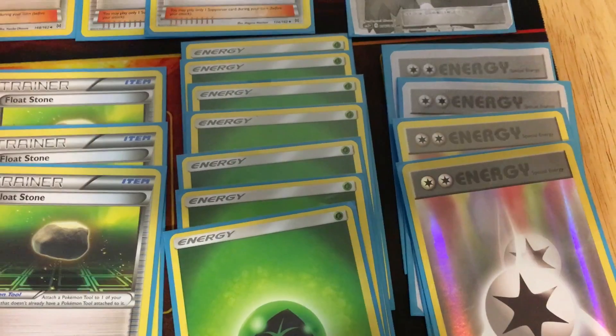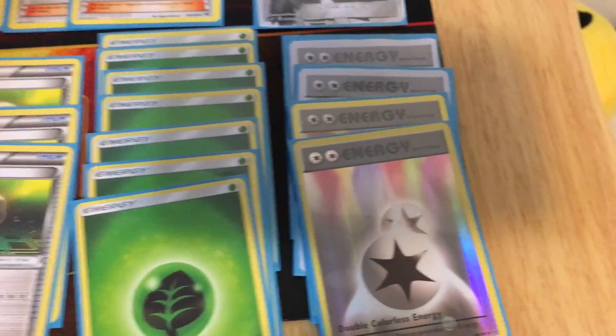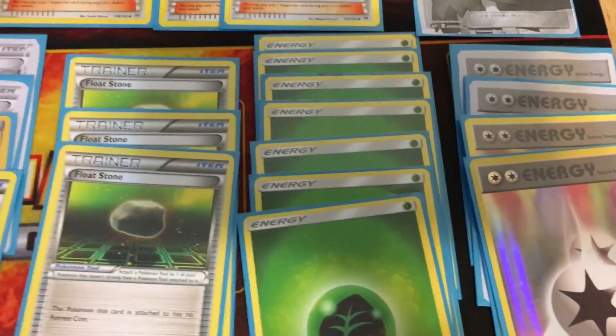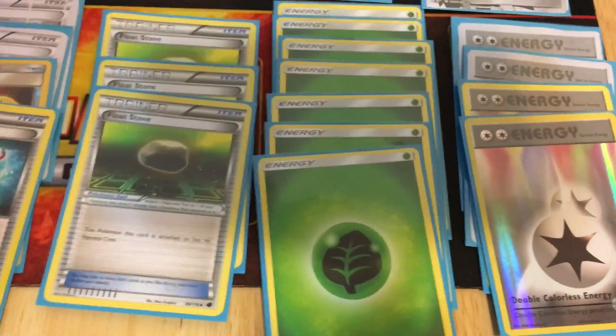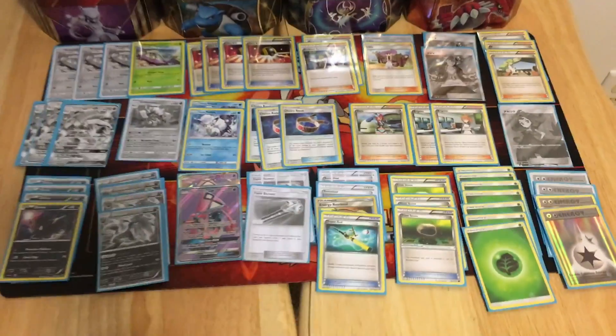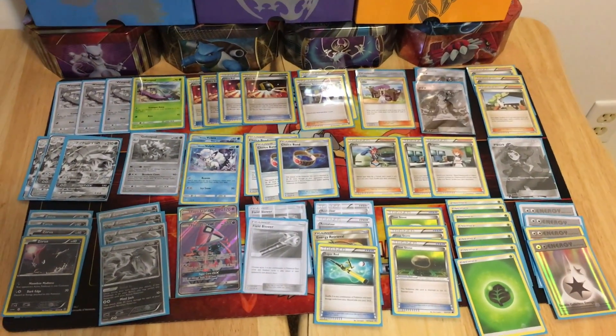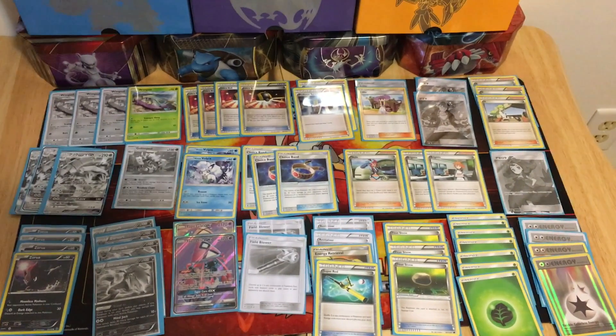For energy cards, you run four Double Colorless Energy because DCE works for Zorua, Golisopod GX, and regular Golisopod. Then you run seven Grass-type energies. That's basically the deck — PokeNerds out.